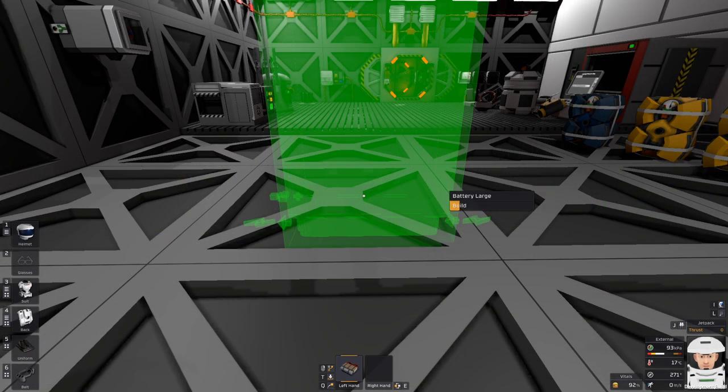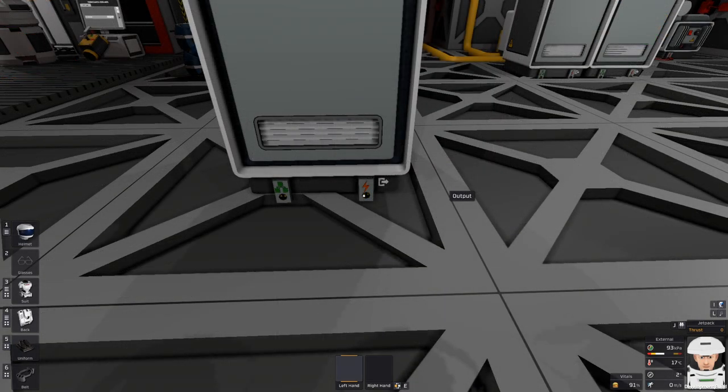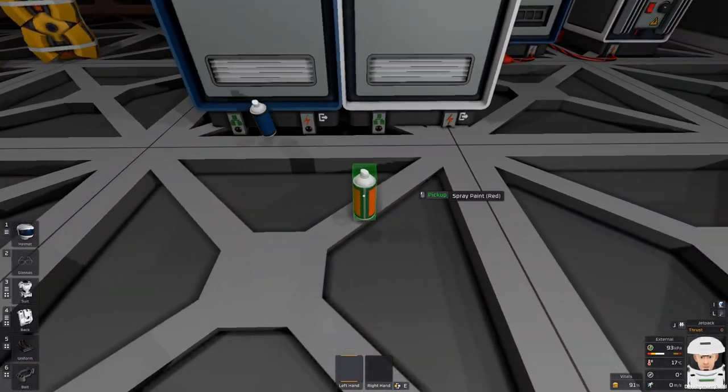Large battery has three connections: one input, one output, and data connection. Large battery can be painted with spray cans.